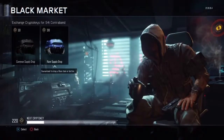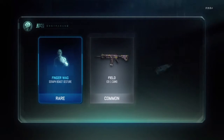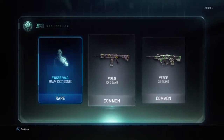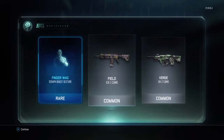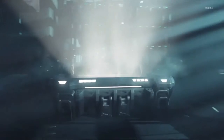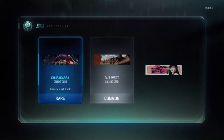I was meant to open a rare one there, completely forgot. Nice Verde, Shock Fate, and Football decal. Let's open a rare — guaranteed a rare — so hopefully we can get something good. We got the ACR and the Verde camo — not the ACR, the Field on the ACR and the Verde on the XR2.